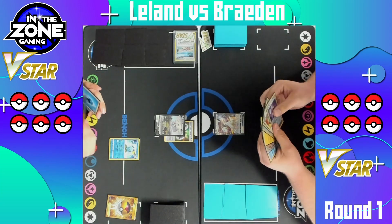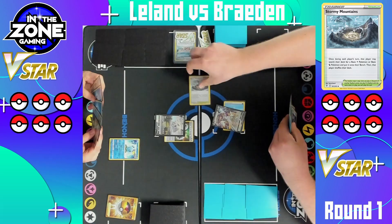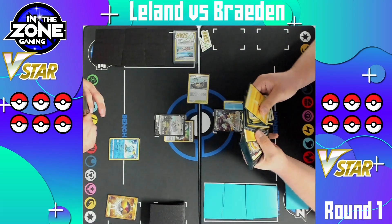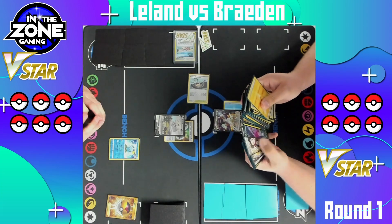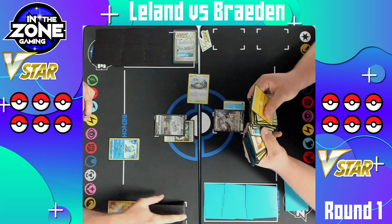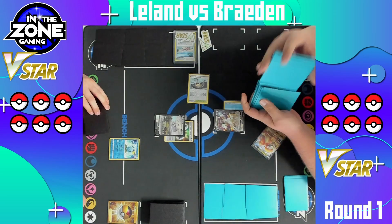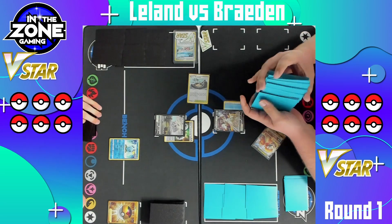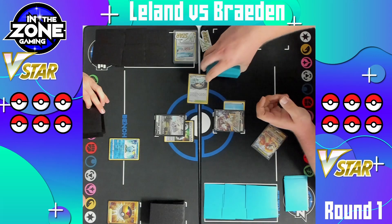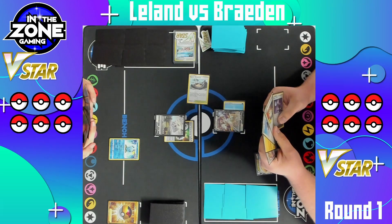Looks like Brayden's got a little bit of a different hand here. I do see a Stormy Mountains and Evolution Incense. He does have the attachments here, but again Leland will be able to swing in first most likely. Brayden does attach the water energy as well as play a Stormy Mountains down, most likely just gonna grab the Dragonite from his deck. We see some different stuff in here — there was a Hawlucha, I don't think I've seen him play a Hawlucha in this list. There is the Dragonite V opting to go with the good one, the promo that can hit for 250 damage but also hurting your bench. There is the cut of course, and it doesn't look like there's too much going on — think he just got a hold and hope here.